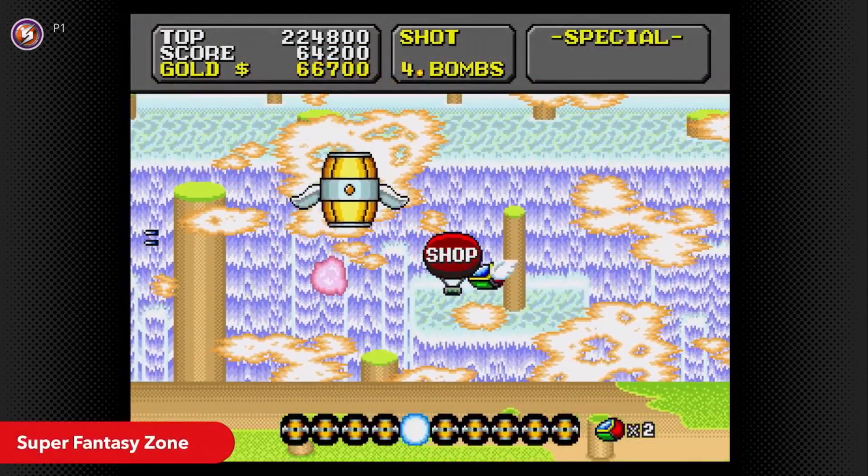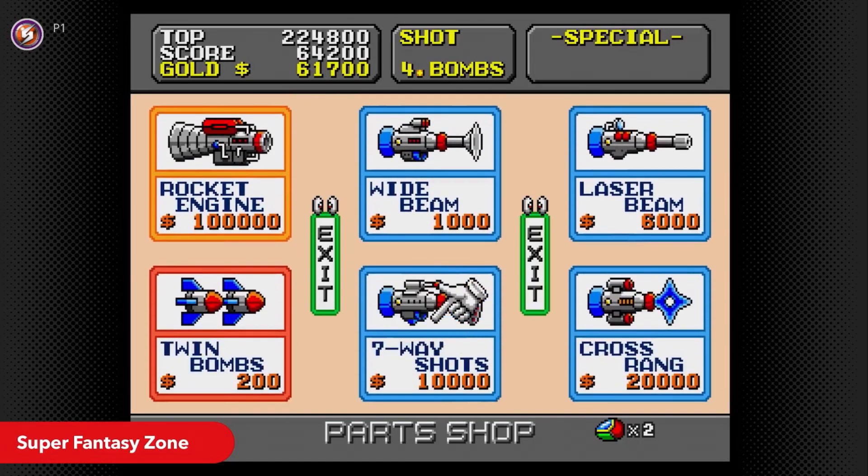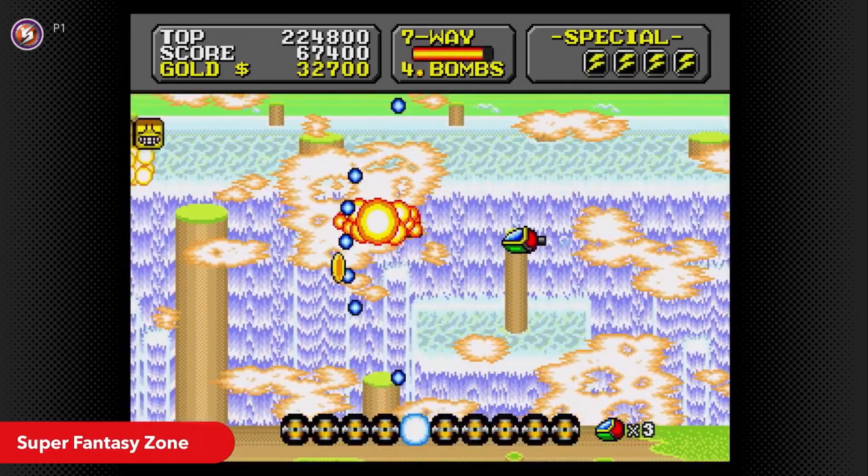These three games — Light Crusader, Super Fantasy Zone, and Alien Soldier — are now available through the NSO Expansion Pack. So hey, if you own the Expansion Pack, enjoy these games.